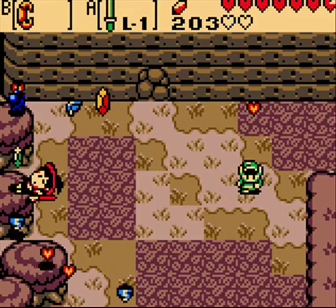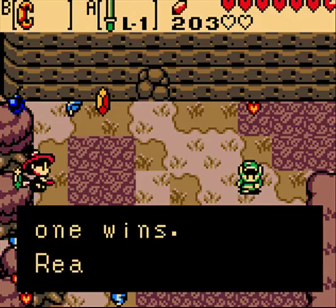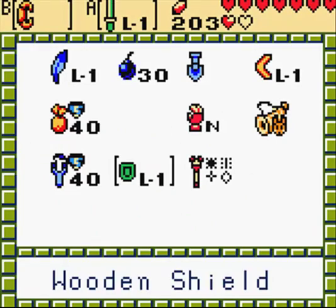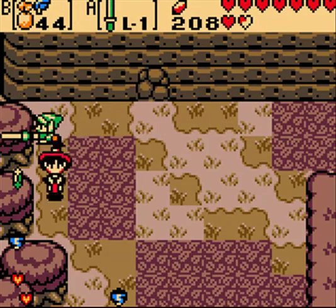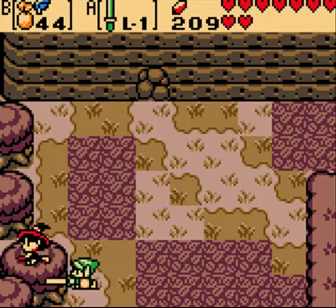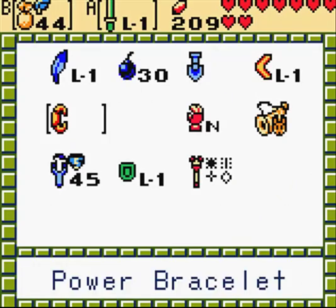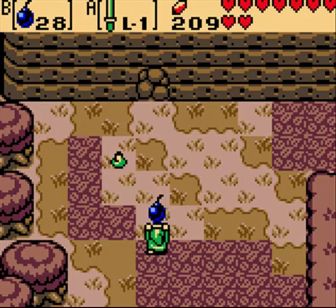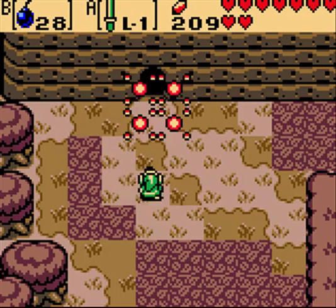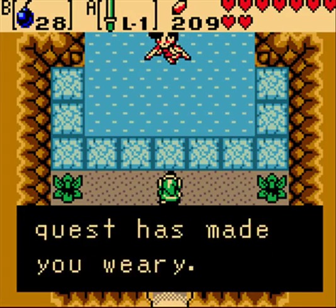Bam! Well, I could use a heart — so thanks. Fastest one wins, huh? Alright, I'll go a little faster. Like that — I'm like Flash. Well, I don't need a great fairy now that I have those hearts.